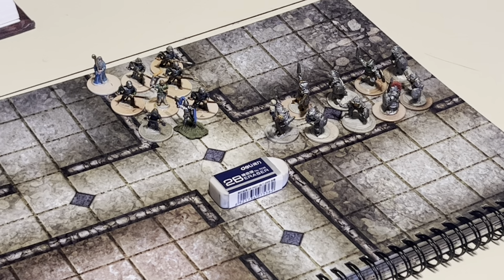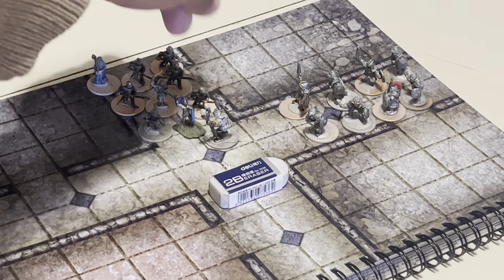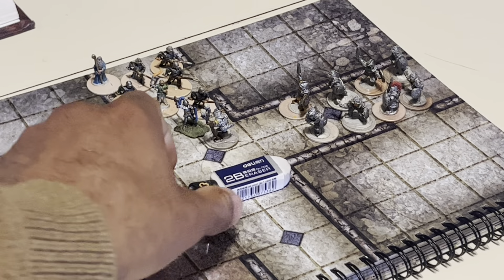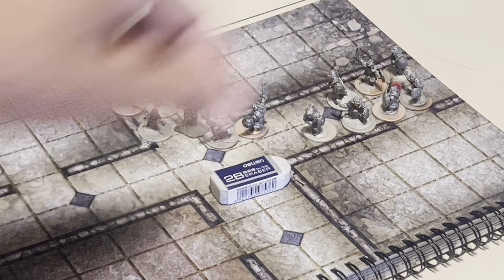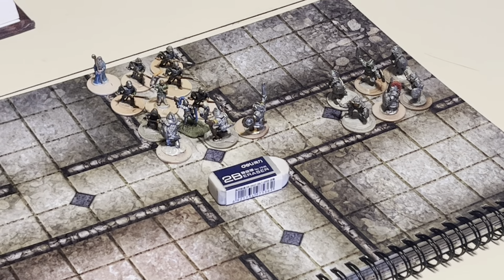Starting in the first phase of combat — the movement phase — the hobgoblins have initiative. As far as visibility goes, the hobgoblin leader is the only one with any visibility. So he will charge into the fighter and make an attack in the movement phase since he is charging. He rolled a three, which is a miss. Then the hobgoblins will advance 40 feet.